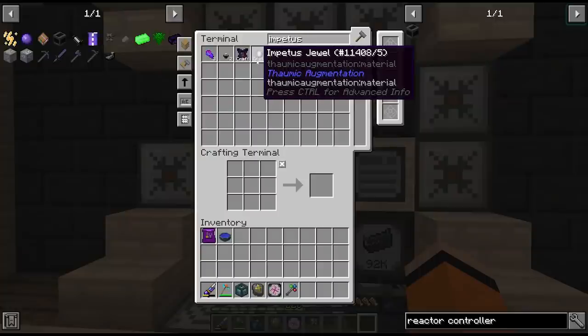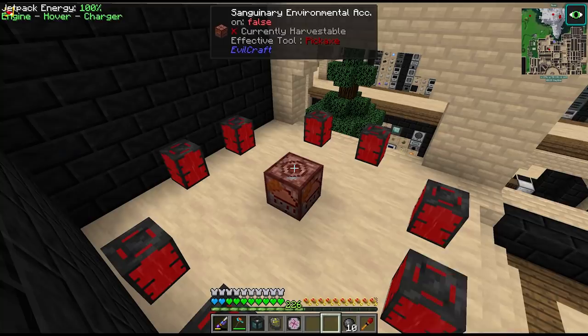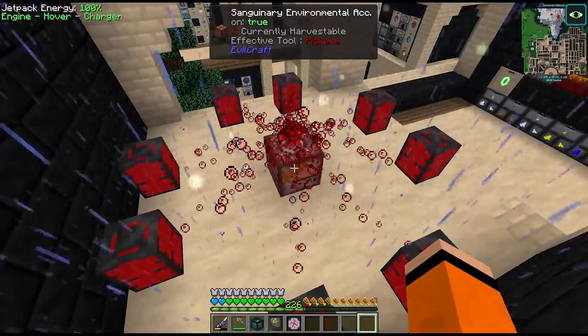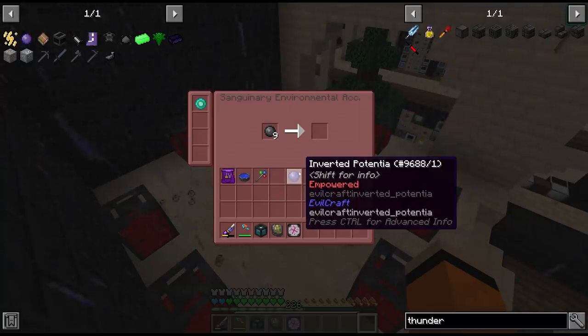I forgot to put in a recipe for these jewels. This should automatically send it to the Thumbcraft Crucible. The inverted potential we have to get from this environmental accumulator - this thing looks awesome. We can make up 10, and I think that's going to be enough for us.